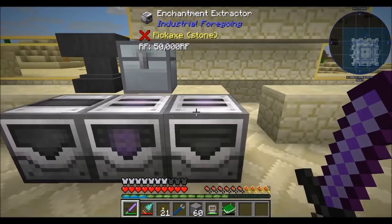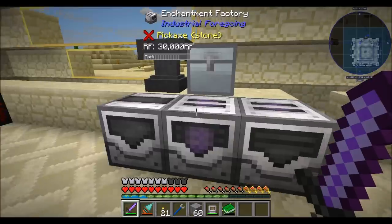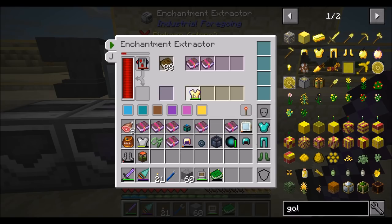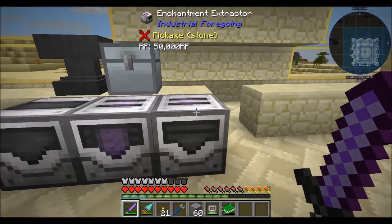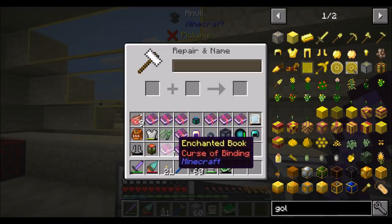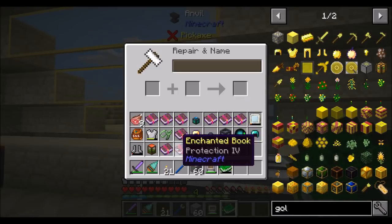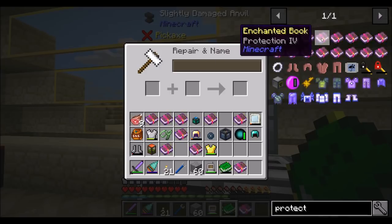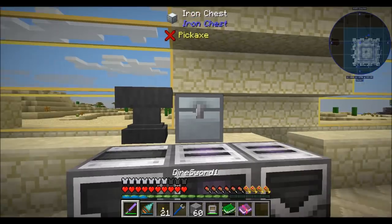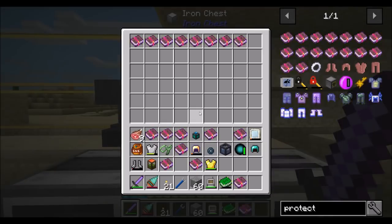Unbreaking three and curse of vanishing — I don't know what that means. What mod adds that? Protection four — that's cool. And another curse of vanishing. This is kind of neat. Protection four again. If we wanted to combine our two protection fours — that's an enchantment cost of three or four — protection four plus protection four gets me... is that the highest it goes? It doesn't go to five. Oh, you guys are going to yell at me in the comments about that one. Let's pretend that didn't happen — for the record, I could have edited that out, but I didn't.